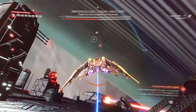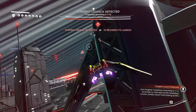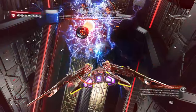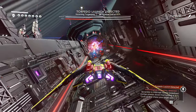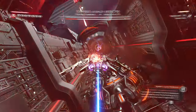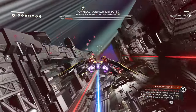Now that we've destroyed the shields and the hyperdrive, as we finish off destroying these it will almost be done. So once you destroy these, go up to the top and destroy the turrets which are firing at the civilian freighter.